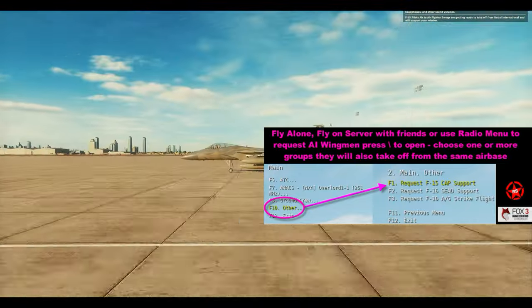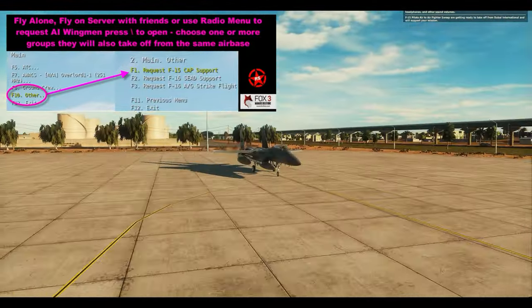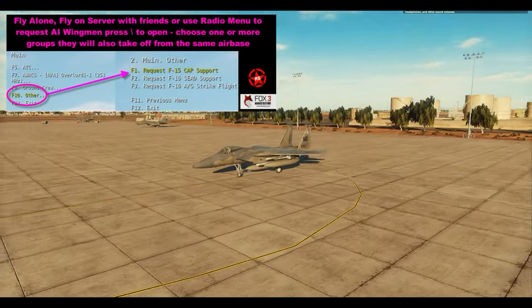As you activate these groups, the pilots will jump in their airplanes and start taxiing. This is where you can really decide what sort of mission you want to fly — it's actually three missions in one.